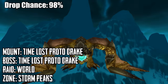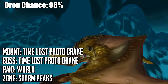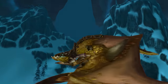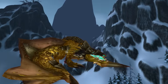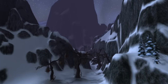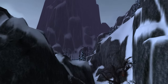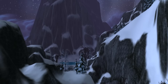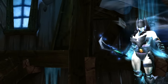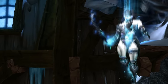Coming in at number 2, we have the Time-Lost Proto-Drake — something I haven't attempted to farm myself because there's always a crowd of people waiting to kill it the moment the rare spawns. This mount spawns in the Storm Peaks and is technically a rare spawn of another rare — a blue dragon named Vyragosa. They share the same spawn timer so they can't both be up at the same time, and it's been estimated there's approximately a 1-in-6 chance that the Time-Lost Proto-Drake will spawn instead of Vyragosa, so prepare to see a lot of Vyragosa.